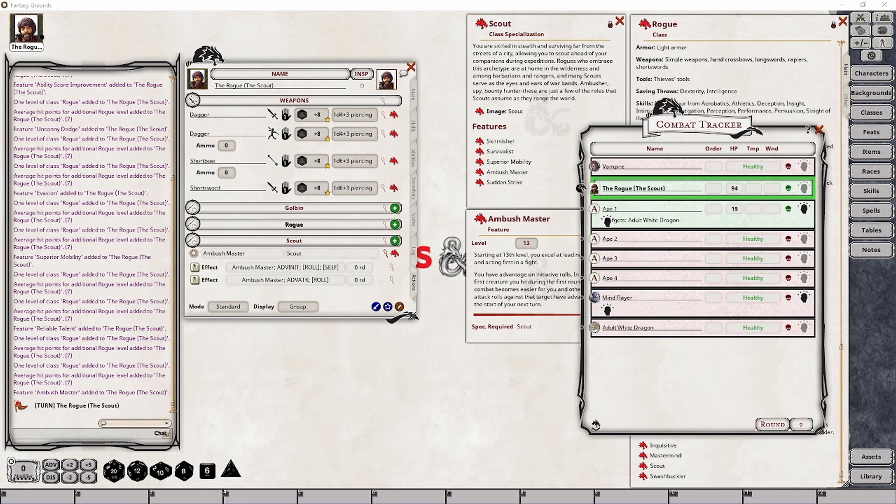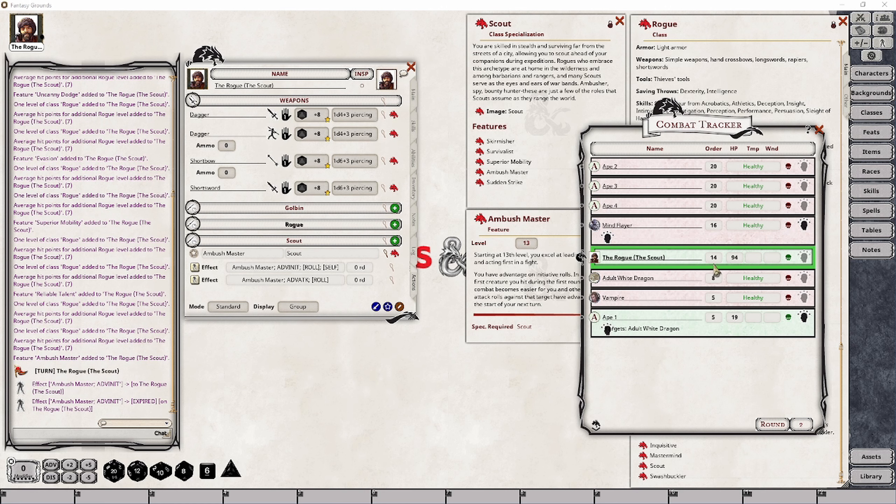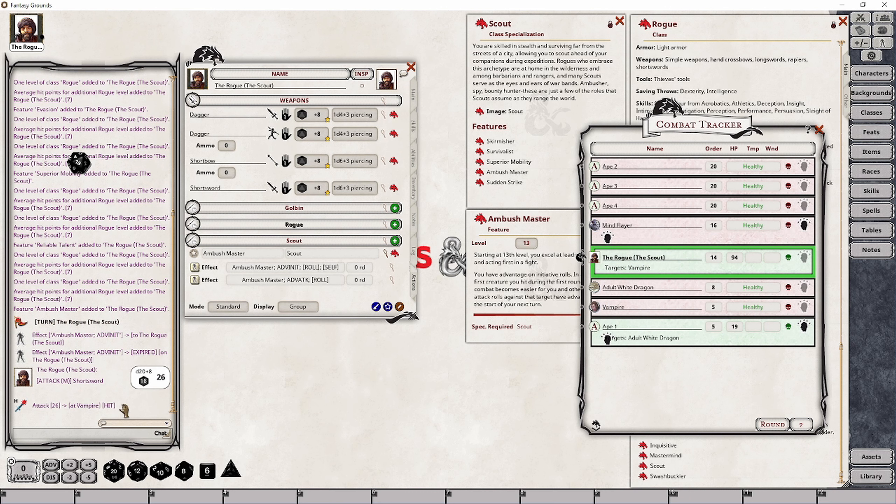So how is this going to work in a combat scenario? We have our rogue inside the combat rotation. Prior to initiative actually being rolled, we have to apply this to our character, then go ahead and roll initiative. Even with advantage, our rogue did not get that great a roll, but our ally still has an initiative roll lower than ours, so we can continue to show how this comes into play. I'm going to set this rogue up to attack the vampire and make an attack roll. And I actually hit, so I'm going to roll my damage.